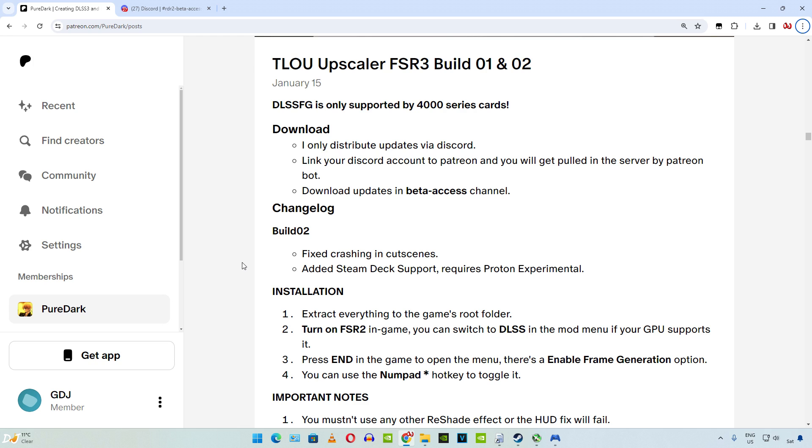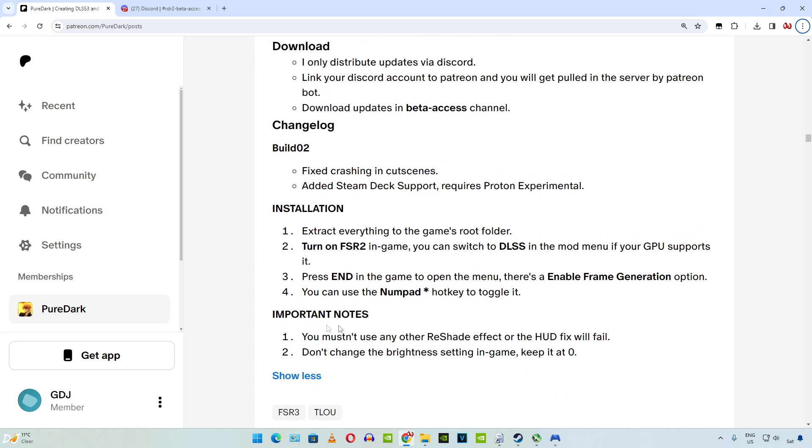I'll kick things off with Last of Us. PureDux has provided the installation instructions on their Patreon page — fairly simple. Just need to extract the mod's contents to the game's install directory, then turn on FSR2 from the in-game settings. My GPU supports DLSS, so I'll be enabling it from the Mods menu. Just press the End keyboard key to open the Mods menu, and from it we can enable frame generation. The Numpad Star key is the hotkey for toggling frame generation.